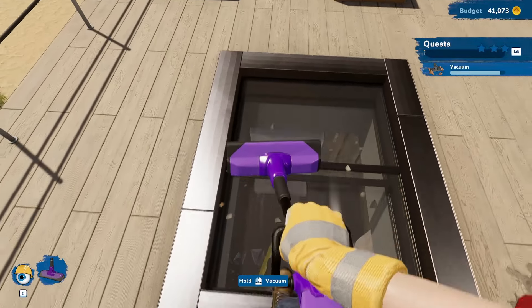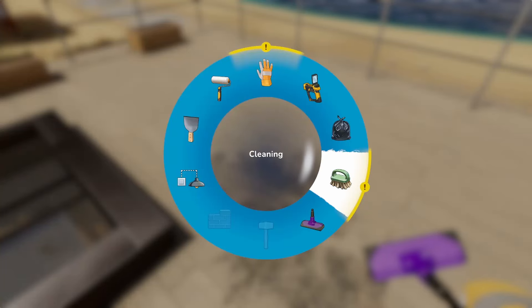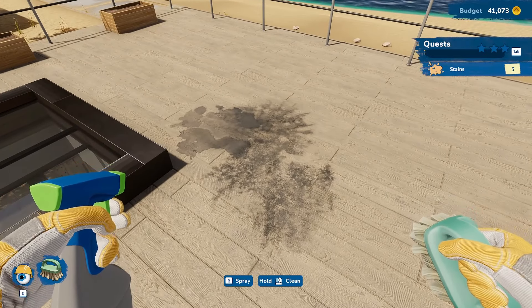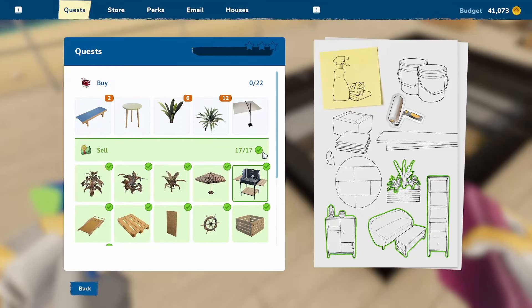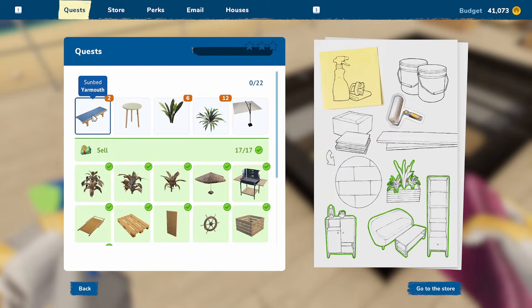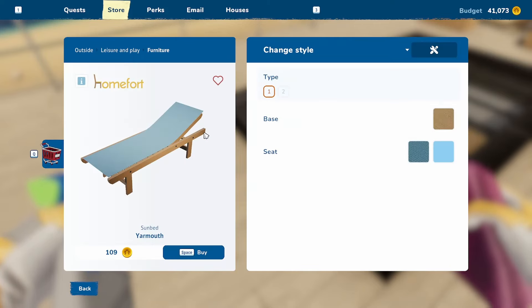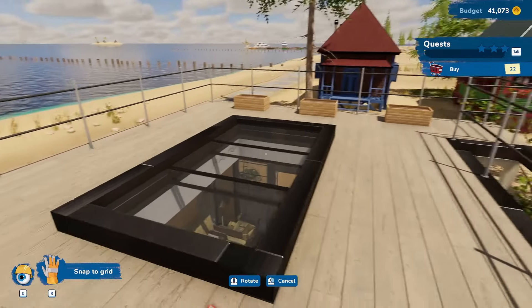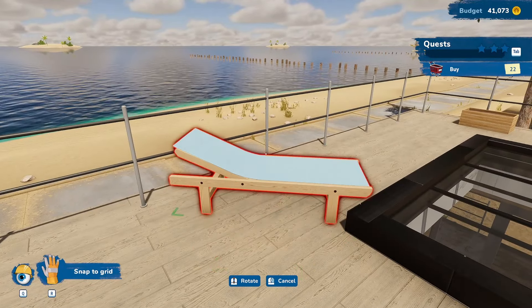You move very very slowly when you have the vacuum cleaner engaged — apparently it's very difficult to walk while holding one. Now we have all the stains done and we're going to start decorating. The idea is to tackle the biggest stuff first and then work toward the smaller stuff.